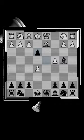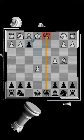If white captures it, it's game over. After pawn takes f2, white can't recapture with the king, as they'd lose the queen unprotected on d1.